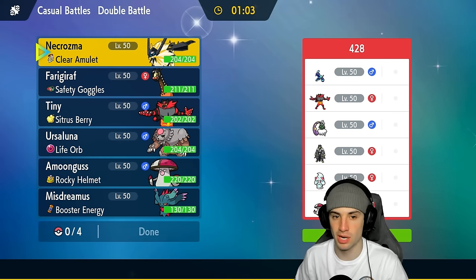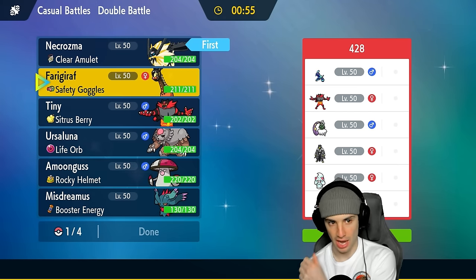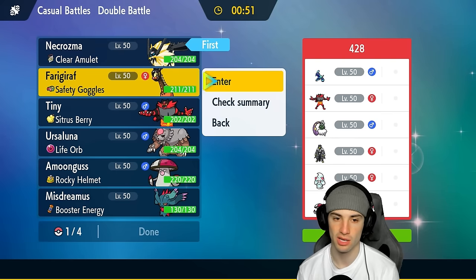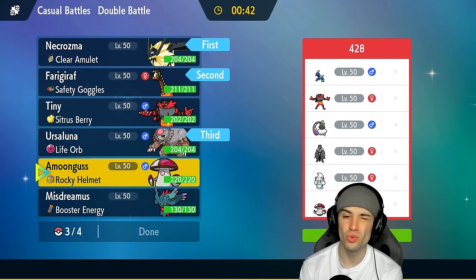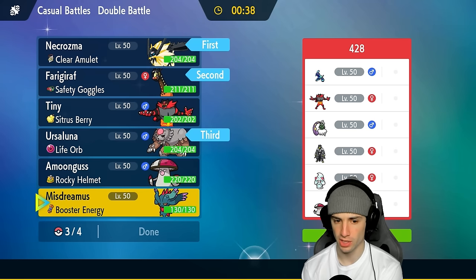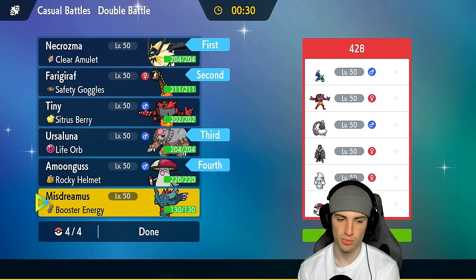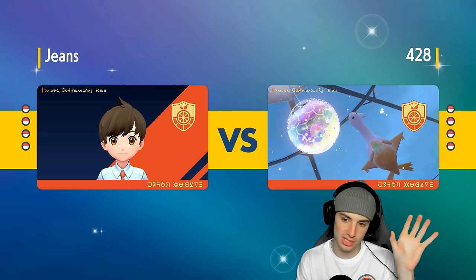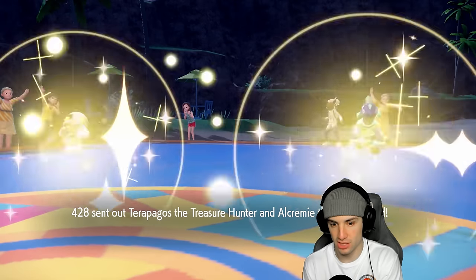Moving on to match number two against a Terapagos team. Terapagos is really annoying when it sets up Calm Mind. We're going to bring Necrozma and Frigiraph — try to pop Swords Dance and match Terapagos's energy. We'll bring Ursaluna in the back end. I'm debating between Incineroar and Amoonguss — leaning towards Amoonguss for support with Rage Powder. They lead with Terapagos and Alcremie, which is probably Decorate Alcremie looking to get off some big damage.